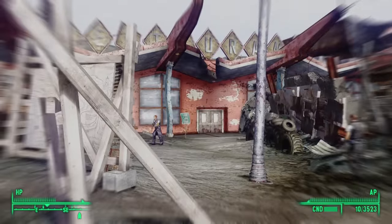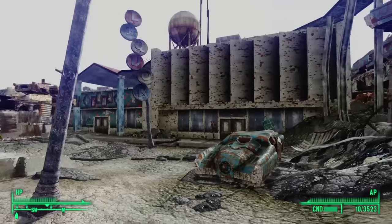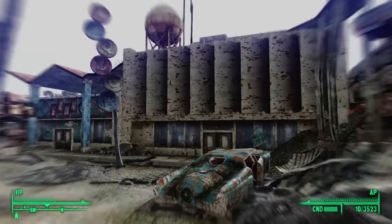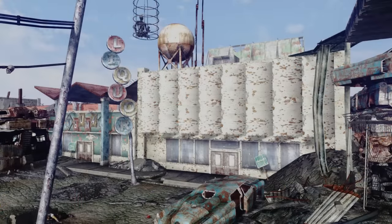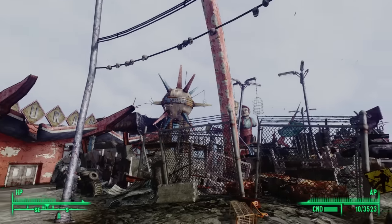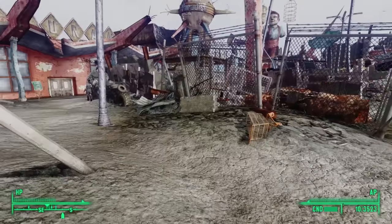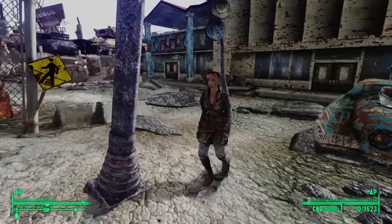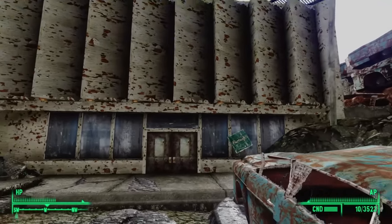We see two paths before us. There is one building off to the east — on the roof, we see a sign that says Restaurant. This must have been a pre-war restaurant at this strip mall. Off to the west, we see two buildings. The left building was called Velma's — maybe a clothing store or another restaurant — and the one to the right was a liquor store. To learn more about Vault 77, we'll walk on over to this liquor store.